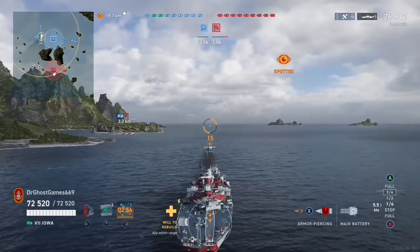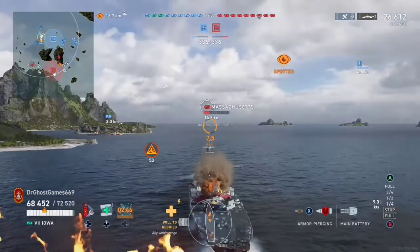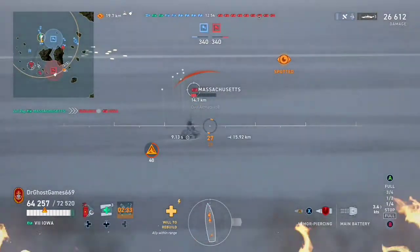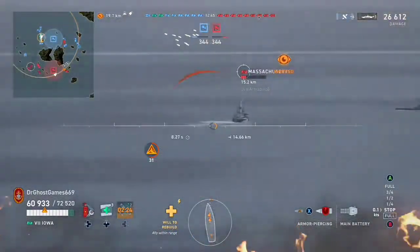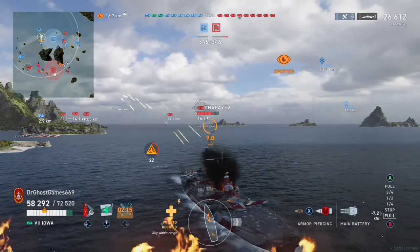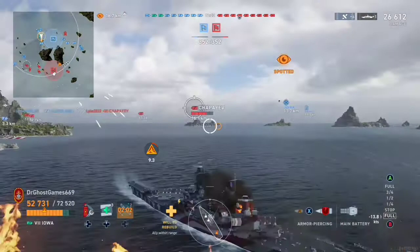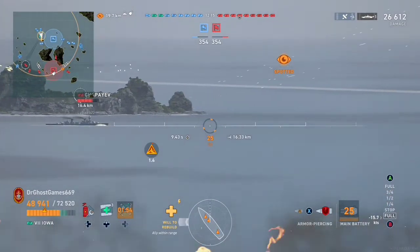The Massachusetts got touched by my friend and he's not long for this world. We're getting HE spammed, so we're backing up to get out of range of that light cruiser. The Massachusetts is still trying to push out — he got citadeled right off the bat and should just be running away. We're still burning because HE spammers just aim at you, set fires, and get damage. For me, I have to lead my shots, hit people properly, and get lucky for a citadel.